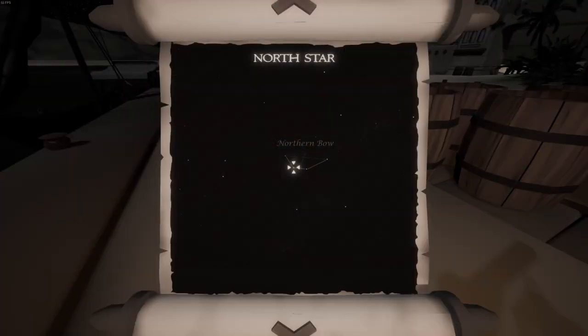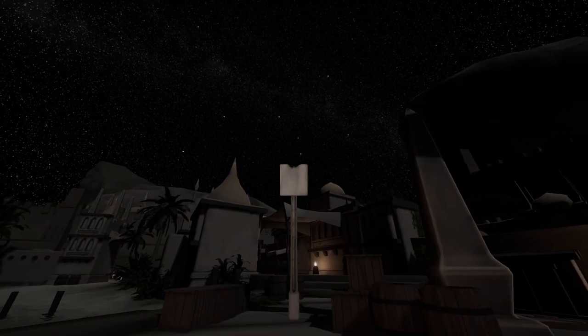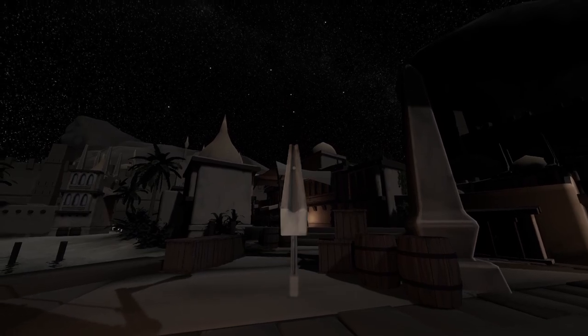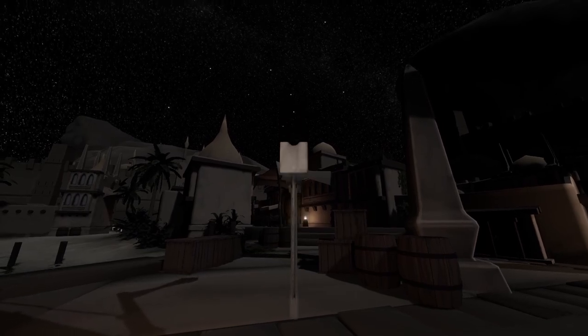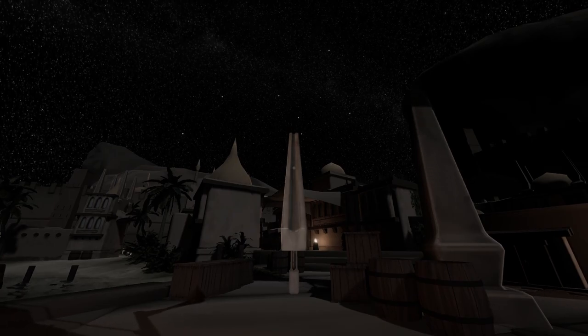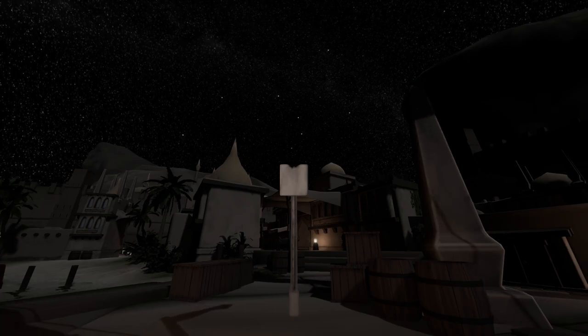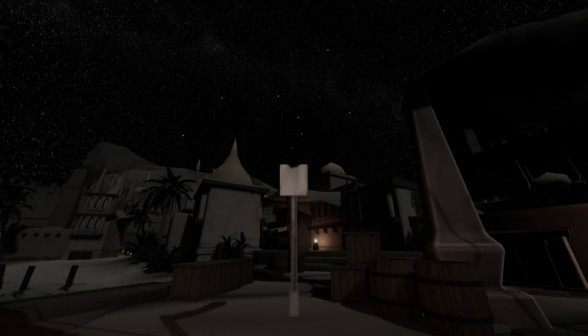Referring to the navigation manual, we see that the North Star is the leftmost of the two middle stars in the Northern Bow, a constellation first named by the Sailwind community. Take out the Quadrant and make sure we can see down the sight by scrolling the mouse wheel. Pressing the Q key and scrolling the mouse wheel at the same time resets the sight to the correct orientation. We're now ready to sight in on the North Star and grab our latitude.